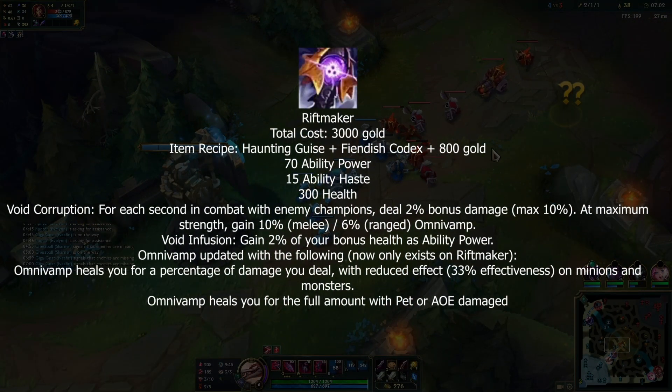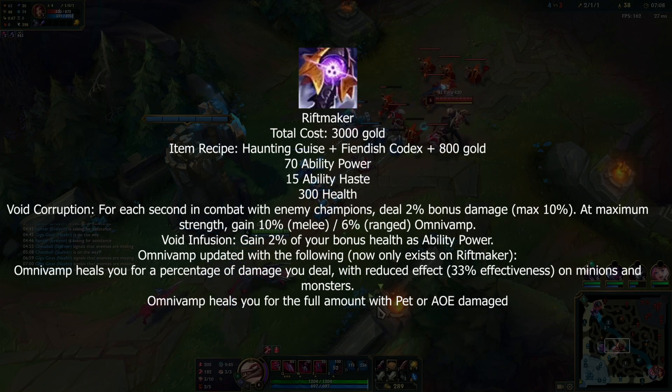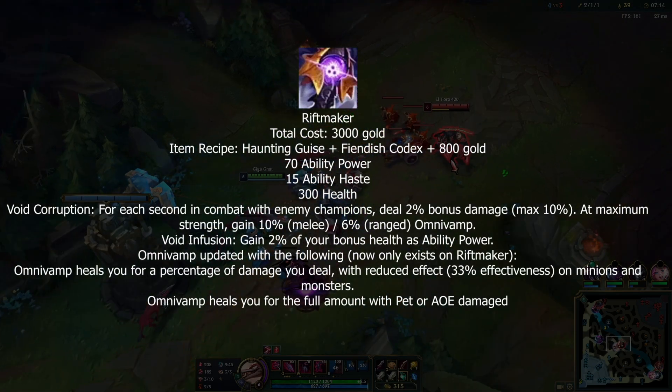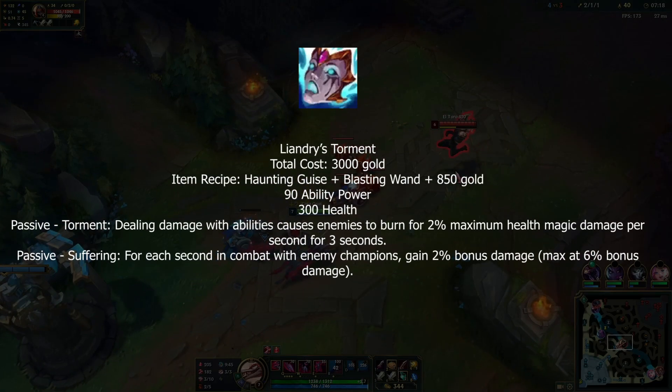For existing mage item overhauls: Riftmaker's omnivamp is gone from the regular stats. The passive has changed so that at five stacks you now get omnivamp instead of true damage. It also gained the old Demonic passive, so two percent of your max HP is converted into AP.